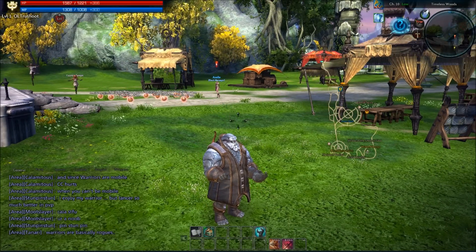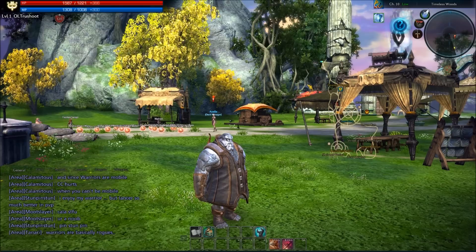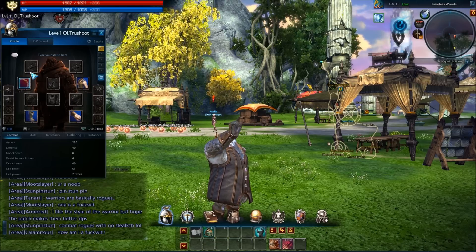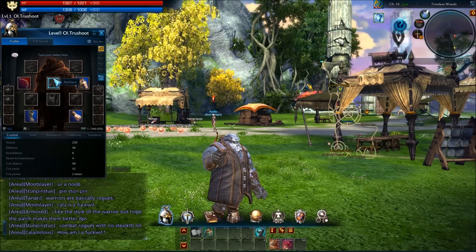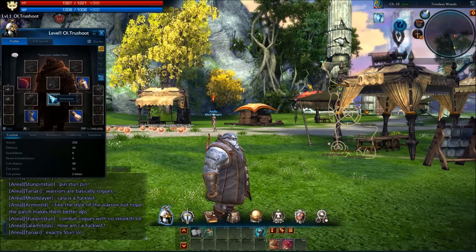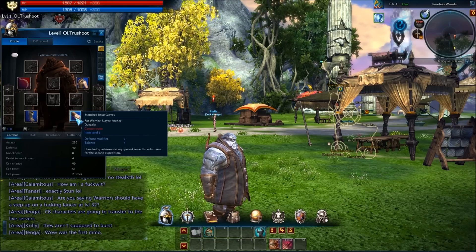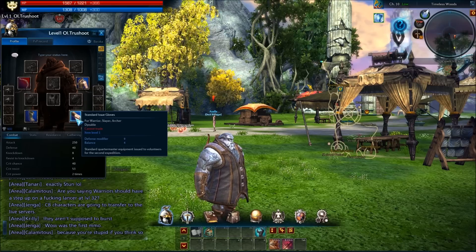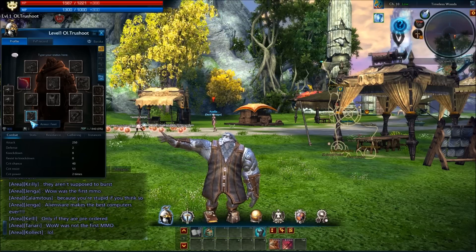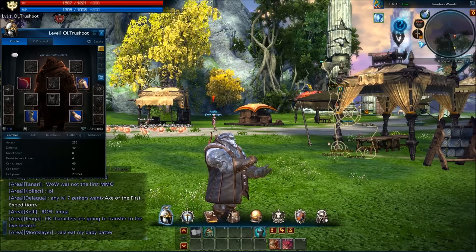Let's have a look at the character sheet — it's called Profile, opened with C or P. You can quickly see what you have equipped: earrings, necklace, and other slots. Certain equipment pieces will visually appear on your character as you equip them. Your outfit basically stays the same design but changes color scheme depending on what you're wearing — it'll look consistent regardless of what you have on.